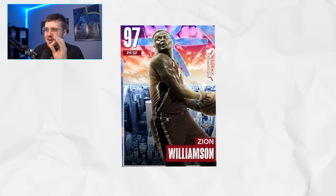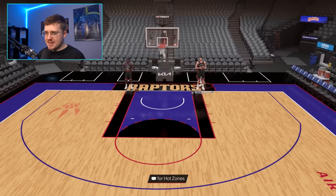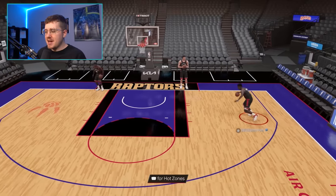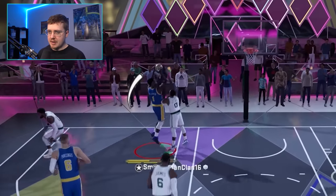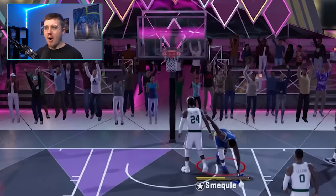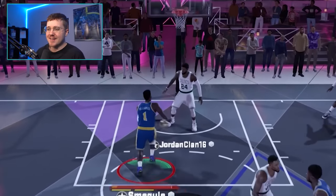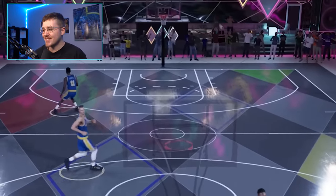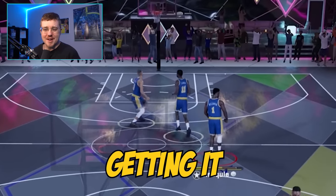We have unlocked the best dunker in the game: 97 overall Zion Williamson, who has a 99 dunk. We only have one challenge left — a through the legs dunk. I've been playing around with Zion in practice and he doesn't have an East Bay dunk, so unfortunately we can't do that challenge. Instead, I just want to see how many crazy posters we can get. Here we go, Zion — the behind the back throw, the 360 through the legs. I guess we did get the through the legs dunk anyways. The poster over Paul George. That's it for this video — make sure you check out my last one and I will see you next time.